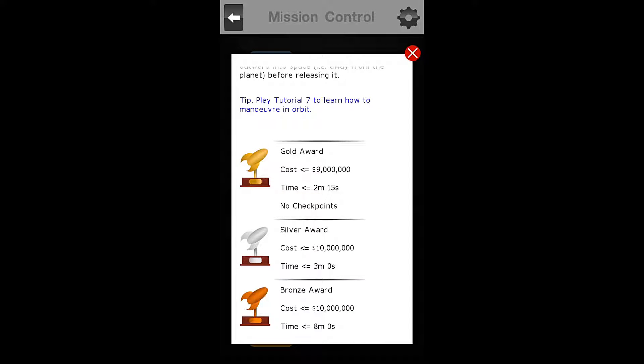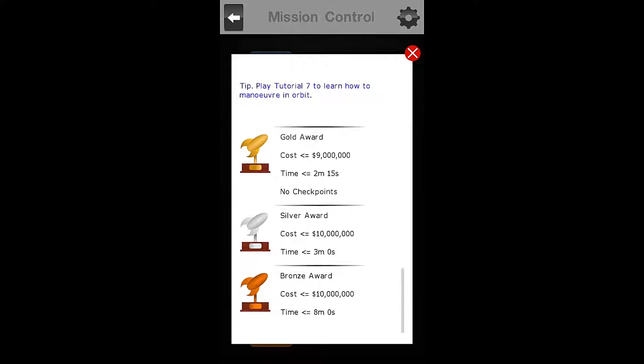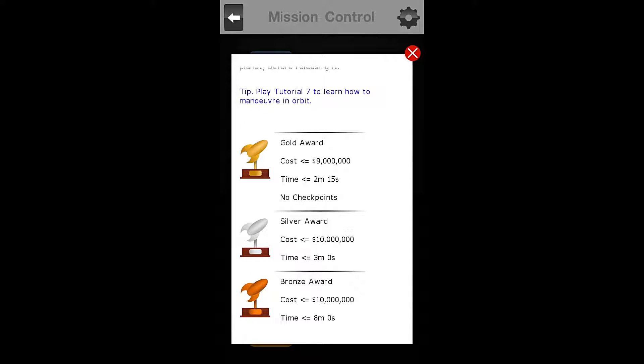We must play tutorial number seven in order to learn how to maneuver in orbit, which we have already done at this point. To get gold, we must have our rocket cost less than $9 million, and our time must be less than 2 minutes and 15 seconds, with no checkpoints.